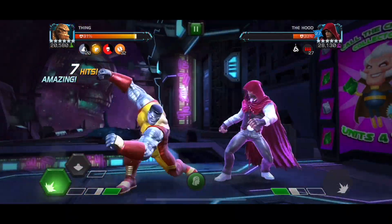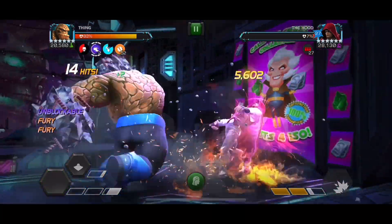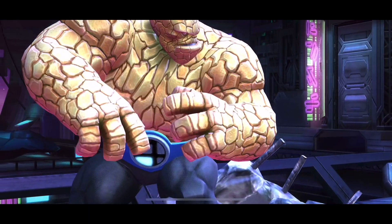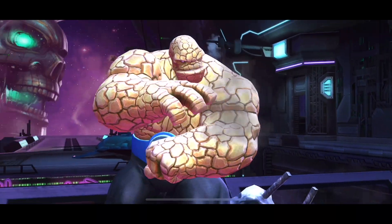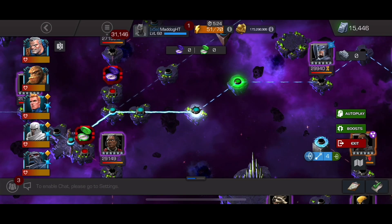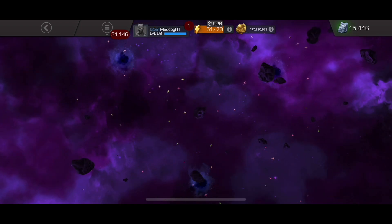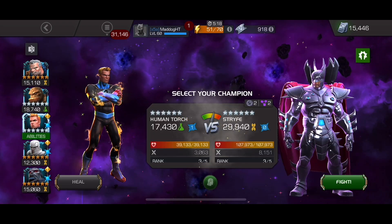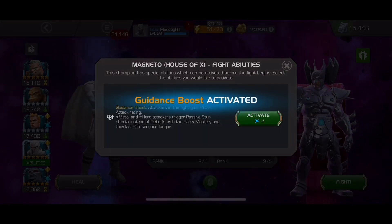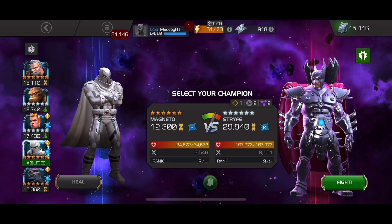It's kind of fun but again, you can still get whacked. So here we finish off Hood — smashed him with Thing, and Thing is likely going to be my first rank 4 champion. We're getting close but we shall see. We're about a little over 8,000 tier 3 alpha shards away. Not sure how long it's going to take to get, but yeah, we're waiting patiently.